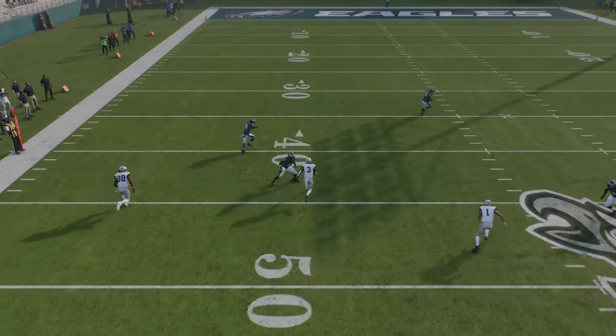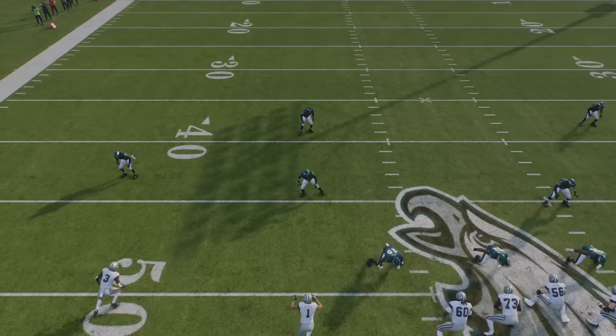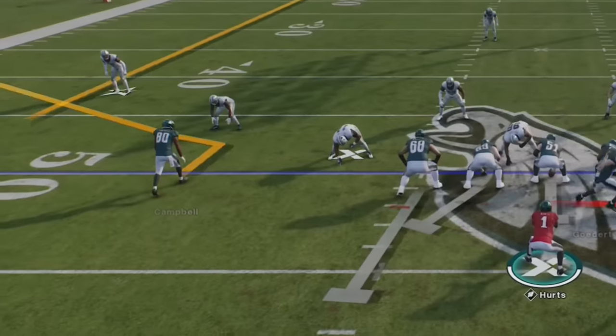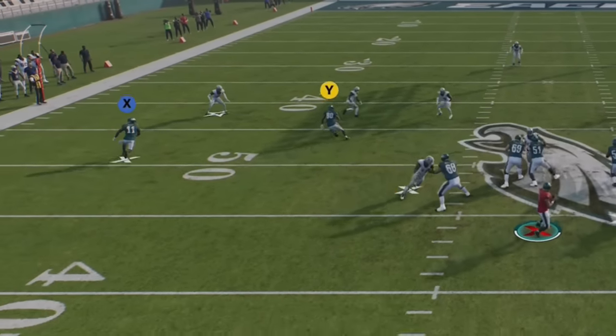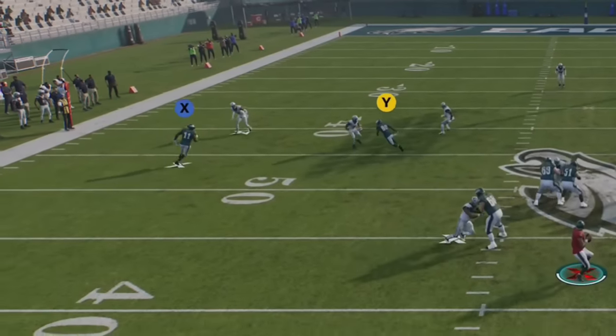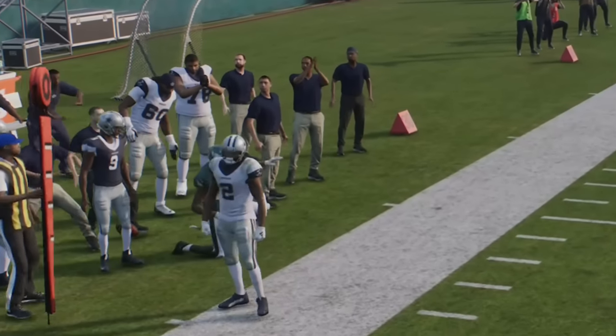This guy here will typically get open right up the seam. Even if I set my zone drops, it's not going to change that. Only this time the seam flat man-matched that seam and nothing's open. If I go all the way to zero — which is something a lot of people do — you're going to see how that cornerback is not going to be able to cover that. It doesn't matter even if I take this route all the way to zero; this cornerback is going to cover that.